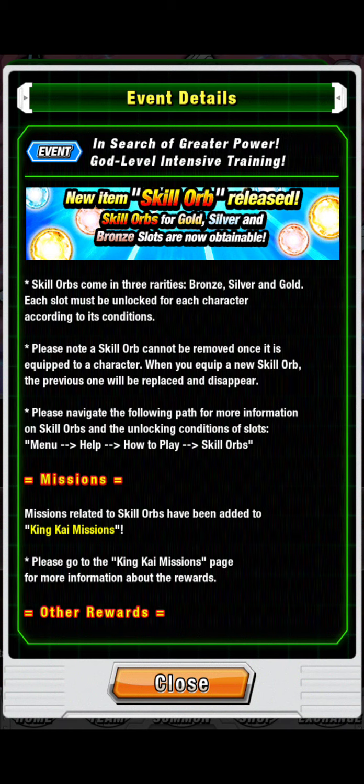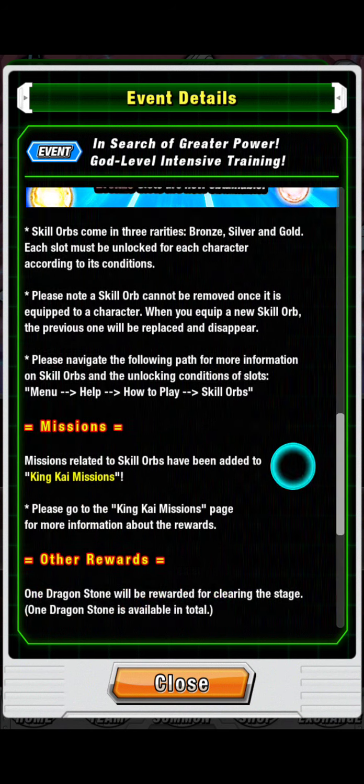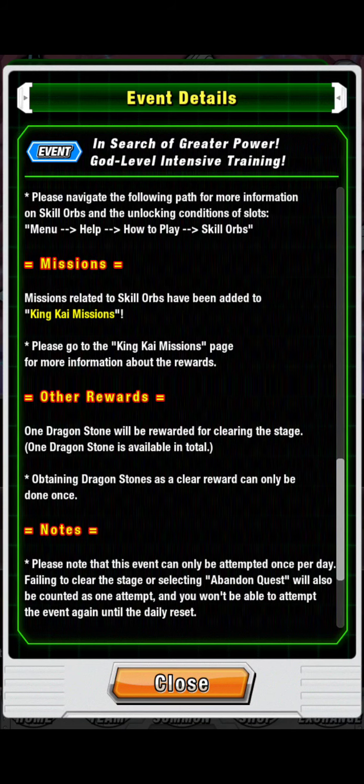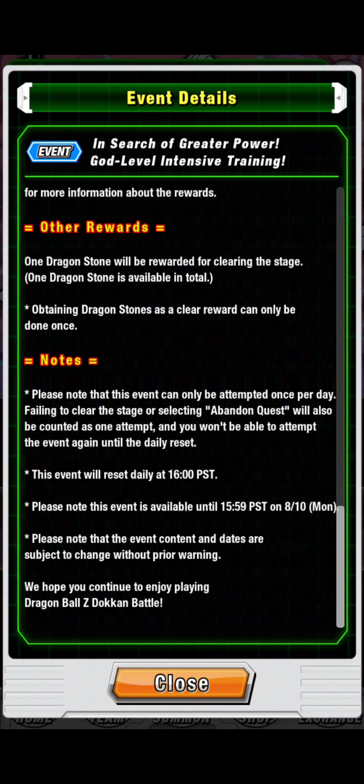Please note that the skill orb cannot be removed once it is equipped to a character. When you equip a new skill orb, the previous one will be replaced and disappear. Please navigate to the following path for more information on skill orbs and the unlocking conditions. When added to the King Kai missions, one dragon stone will be rewarded for clearing the stage — only one dragon stone available in total, can only be done once. Please note this event can only be attempted once per day.